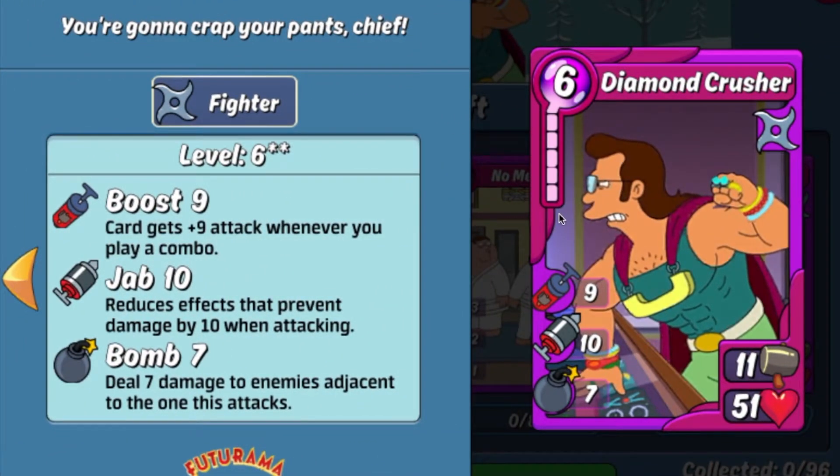The second card we're going to be looking at is the first item in this box, the Diamond Crusher card. I love this card because this is a great utility item. It has 11 base attack and 51 base HP, which makes this a great utility card that can be run either offensively or defensively. You can run it in both types of decks. Skill-wise, it has some pretty decent skills too. The 9 boost isn't half bad to just boost its attack up by 9 every time you combo another card.